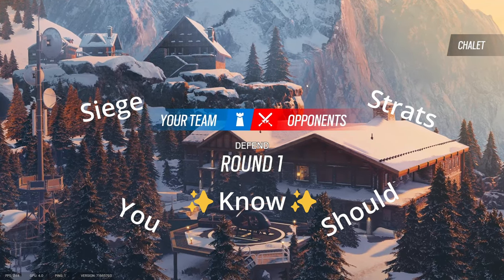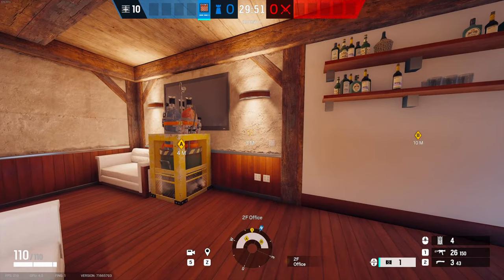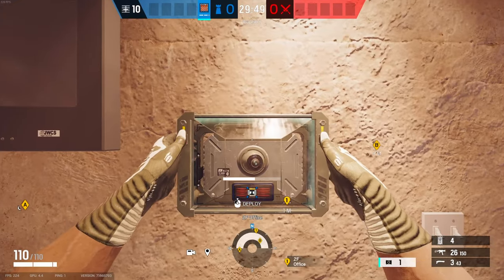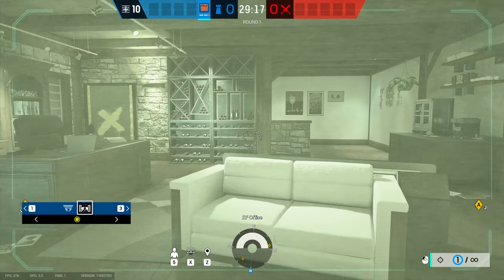Welcome back to Siege Strats You Should Know. This one is on Chalet and you're going to pick somebody with a bulletproof camera. For our first room we're going to place our camera around right here. This one's good because you can get a view from multiple doorways and it's harder to break.